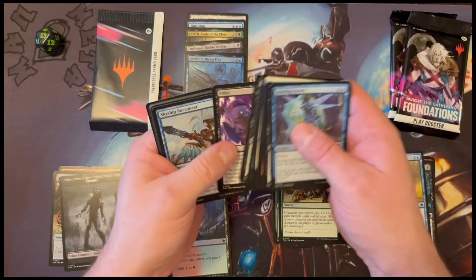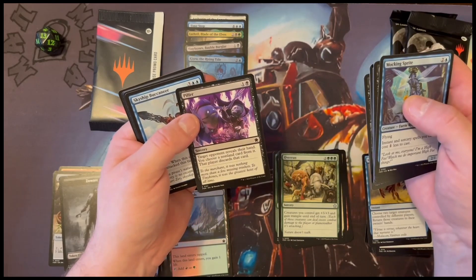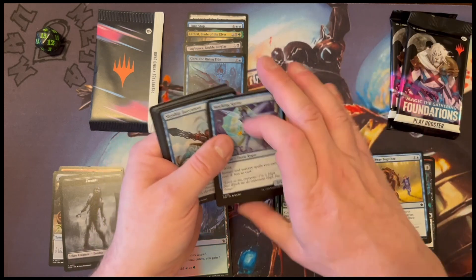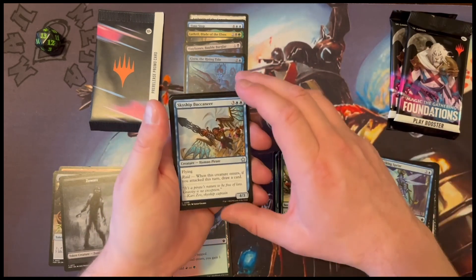Commons. Oh, Pilfer. This card's pretty fair. Target opponent reveals their hand. You choose a non-land card from it. That player discards that card. Sad face. Had that played against me yesterday.